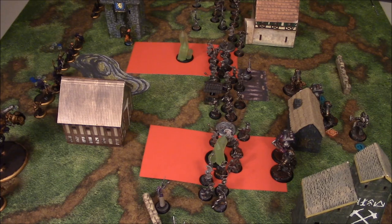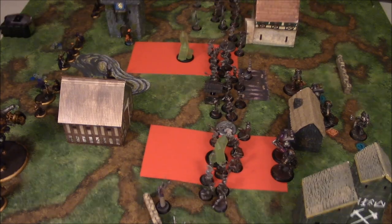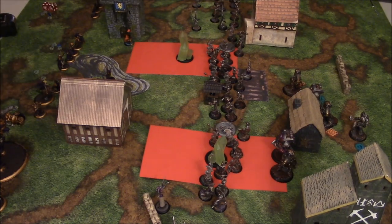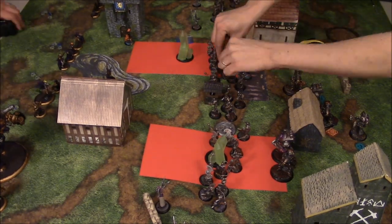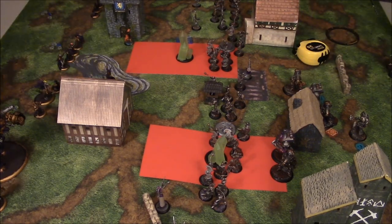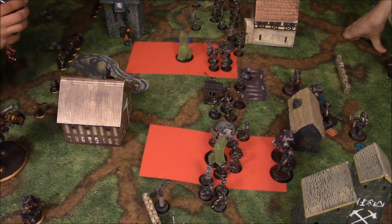Now we're moving on to Signar turn one. Chris is going to need to figure out what exactly he wants to go for. First thing he does is get Haley right in there — she's going to be popping her feat, pretty much catching everything except the caster and one of the solos at the top, the scary face bots. She throws a time bomb into the group and kills off a good number of them.